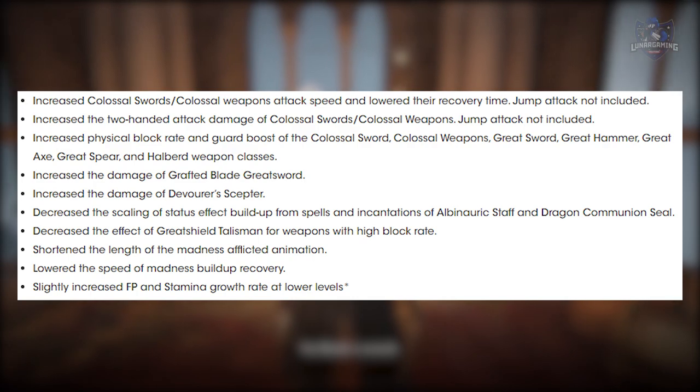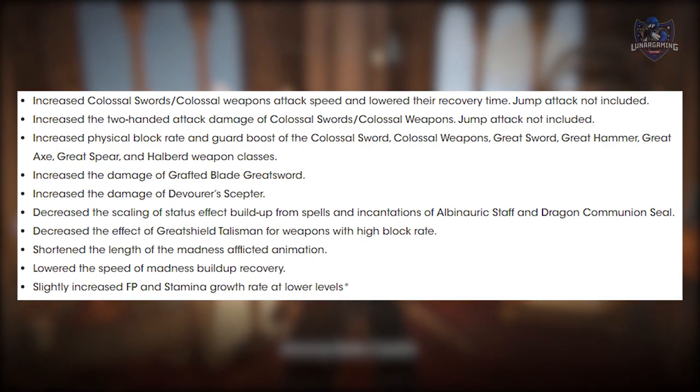They've increased Colossal Sword and Colossal Weapon attack speed and lowered the recovery time. Jump attacks are not included in that. They've increased the two-handed attack damage of Colossal Swords and Colossal Weapons. They've also increased the physical block rate and guard boost of Colossal Swords and Weapons, including the Great Sword, Great Hammer, Great Axe, Great Spear, and Halberd weapons as well.